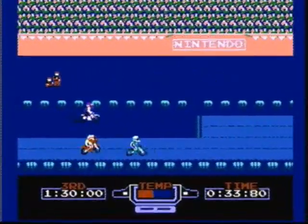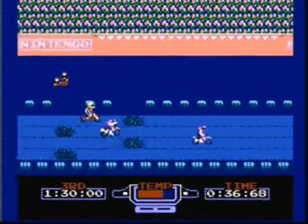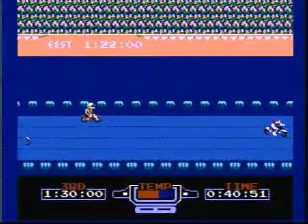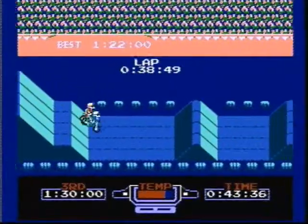When playing Selection B, your rider will crash if you run into other riders' back tires. So sometimes it's best to slow down or take the slow route — this will save you more time in the long run than crashing.